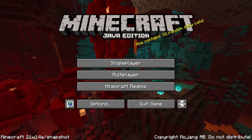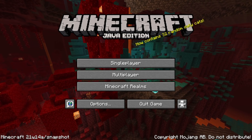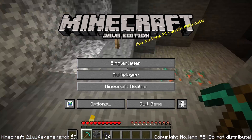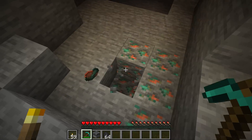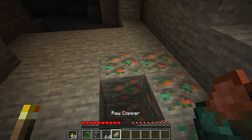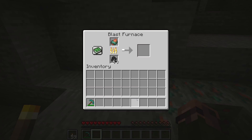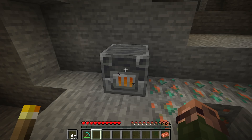Ladies and gentlemen, a new snapshot for Minecraft Java Edition 1.17, the Caves and Cliffs update is here. I've already made a main update video for this that will be linked in an icard right here and in the video description. This video is going to be about all the technical changes in this version. 21w14a is much smaller so there won't be that much to go through, so let's just dive right in and talk about the technical changes.